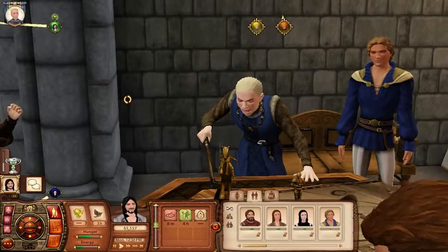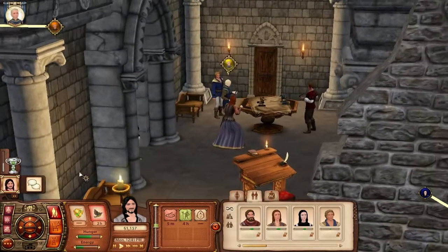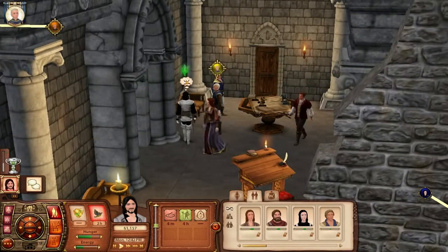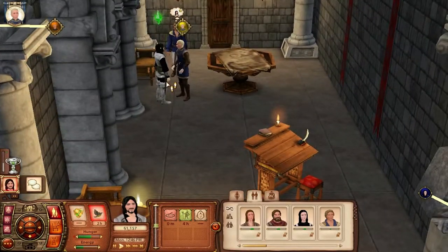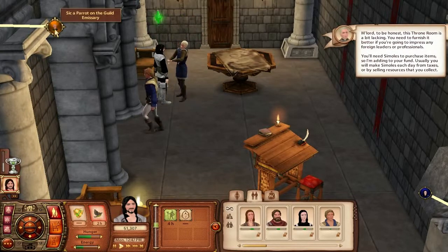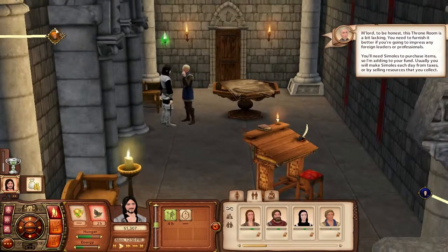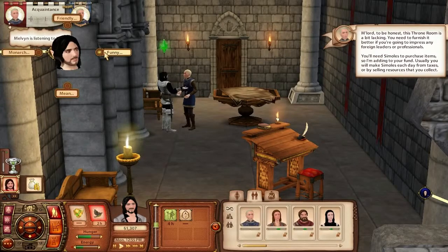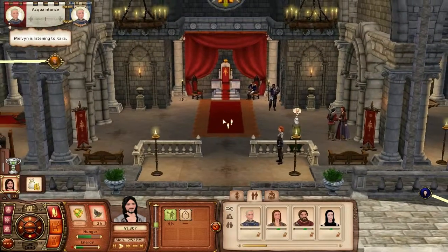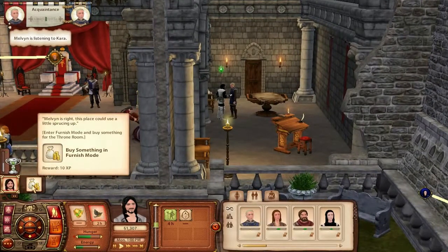That is a dude, just a really questionable-looking dude. I'm trying to ask for advice but they won't get off the table. What can I do with my king? Sick a parrot on the guild emissary? I don't even know her real name. I don't have a parrot, so I can't do that even if I wanted to.